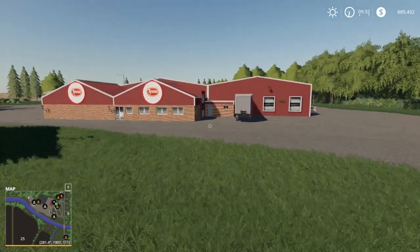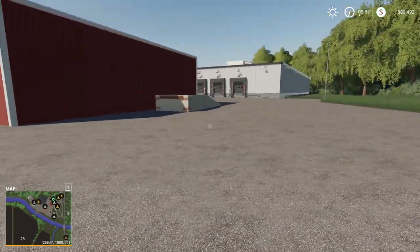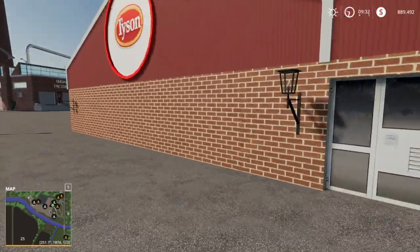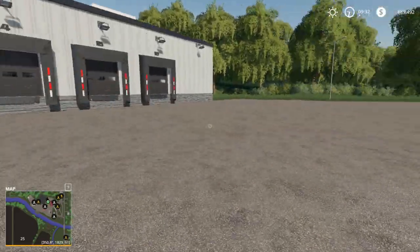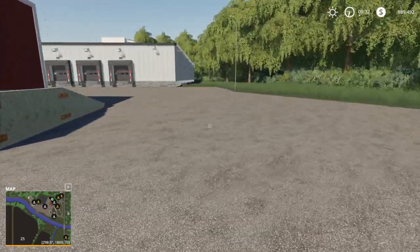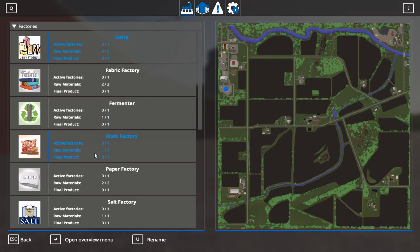Here is the meat factory. We used a similar function on No Man's Land. This is your inputs, and those are probably your outputs over there. The fermenter is going to take chaff, straw, grass, and alfalfa — so you can make all sorts of things into silage with that. The meat factory is going to take cows or pigs and give you meat.